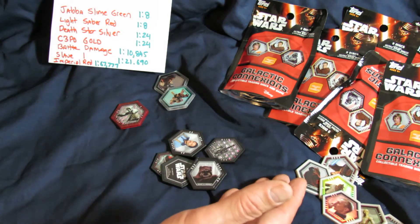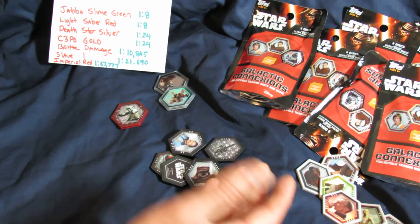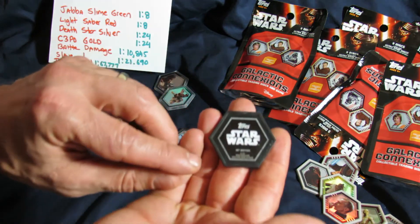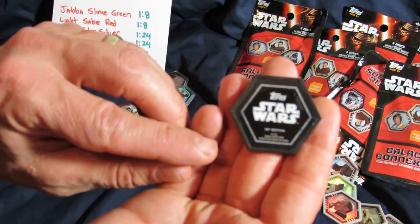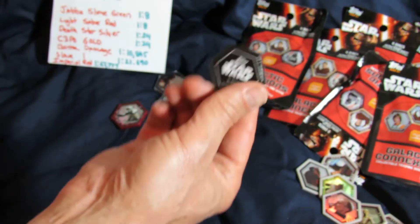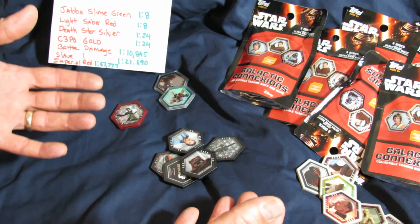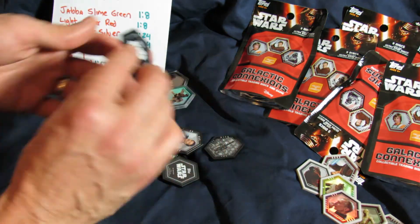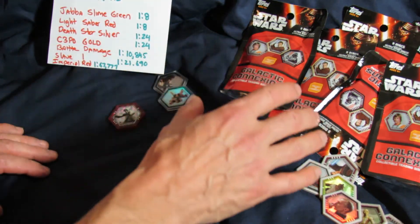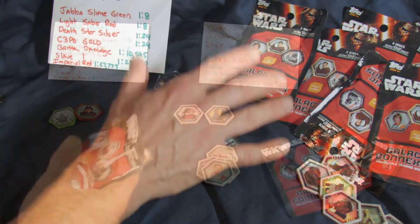There are things you can get that you could sell to get more money to buy other Star Wars products - there's just really nice collectability here. On the back it says Star Wars, and it says first edition. So it might be that the first wave of discs will say first edition, and maybe they come out with a second edition with either the same type of disc or more characters.